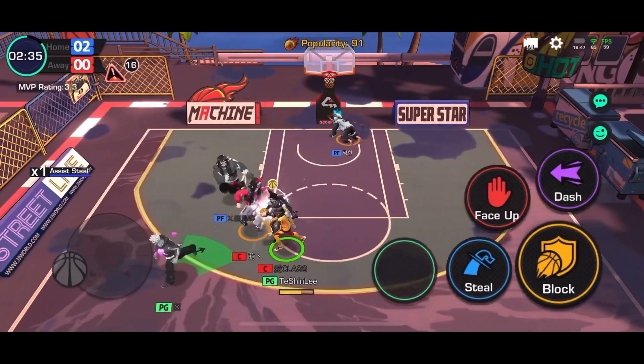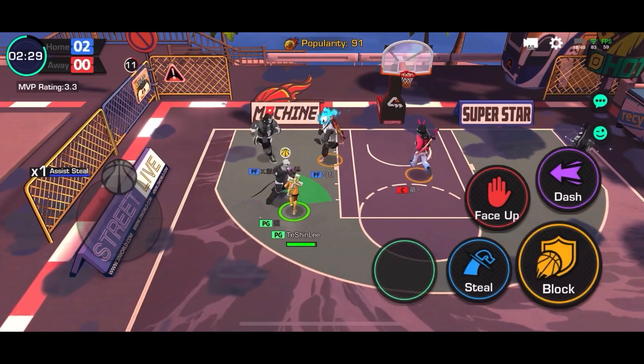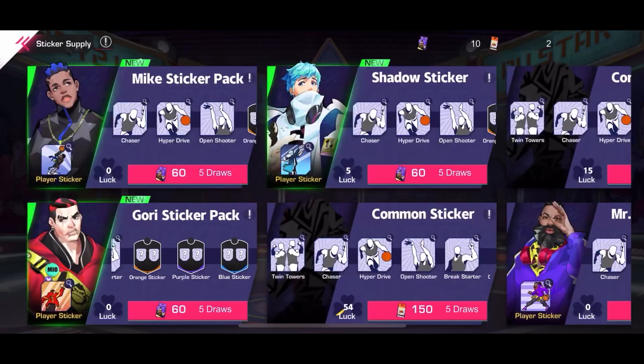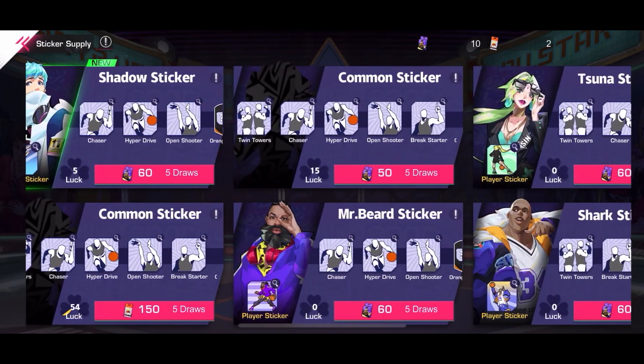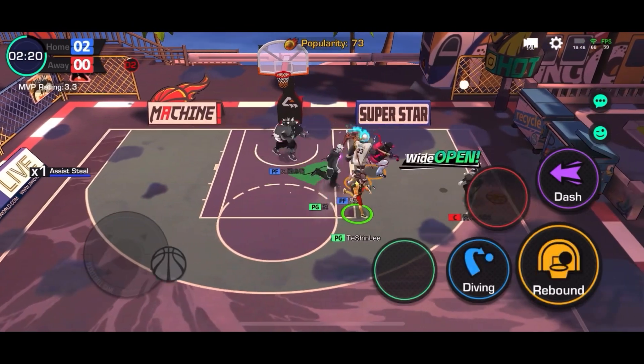For normal sticker packs, there is only one option in Sticker Supply for this currency, and that's the common sticker packs. Moving on to premium sticker packs, there is a plethora of options to choose from. Premium sticker packs are what you'll be using to get your hands on player stickers.